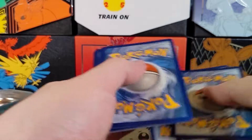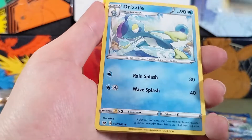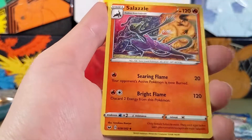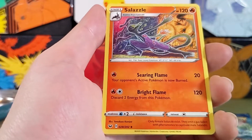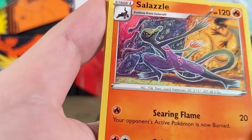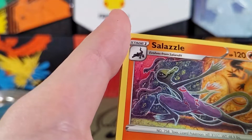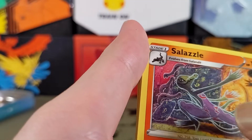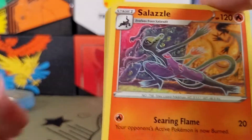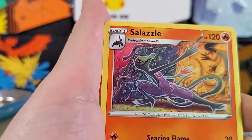One, two, three, four. Metal Energy, Drizzile, Evolution Incense — interesting. Salazzle. That's a pretty cool art, it's dancing. Is that art in the background? Oh my god, it's kind of creepy — like a book? Like they're in some kind of play? But these Salazzles hanging out in the back, it's just kind of freaky looking.